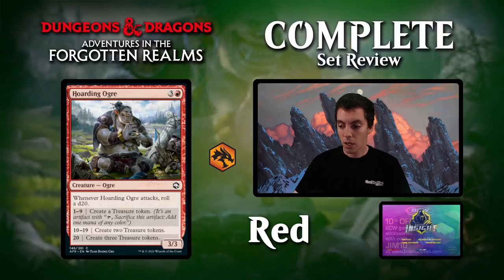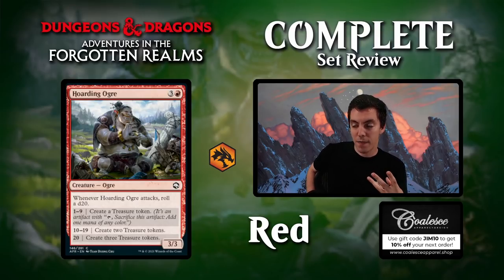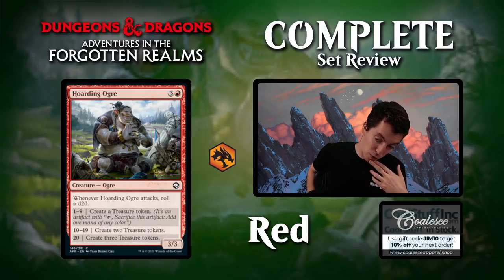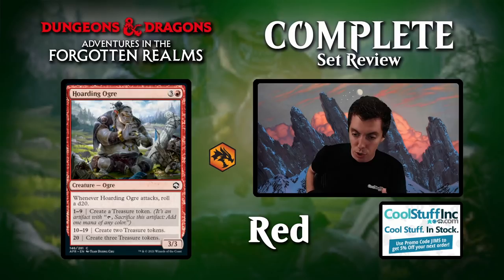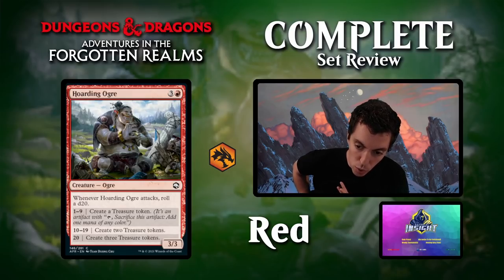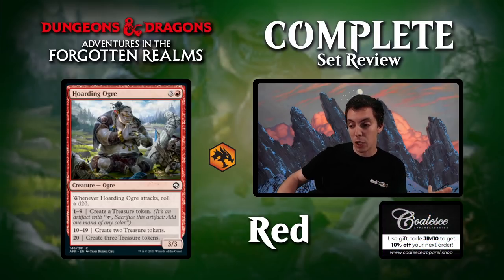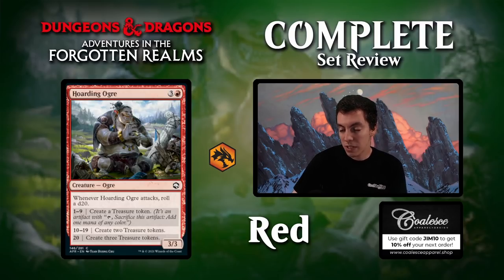Hoarding Ogre: four mana for a 4/3. Whenever it attacks, you roll a die: make one treasure, two, or three treasures. The real draw is that the die rolls trigger your dice roll effects repeatedly, which is great. Making treasures is cool too. Seems like a fine archetype card for your die roll deck or treasure deck, but if I'm not rolling dice for value, I'm not excited — it's just a hill giant otherwise. Kind of an archetype card for two different archetypes but not very exciting overall.